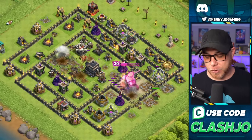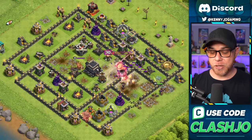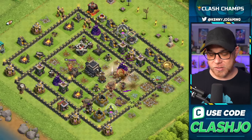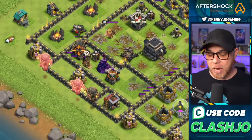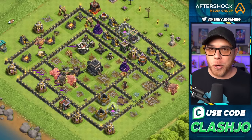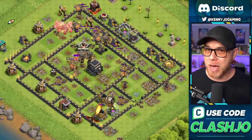The thing about the Rocket Balloon is that you do not need to drop all of them in one place. You can actually drop them throughout the base, like we're doing here, to pick off defenses — they'll basically rush in. On the left side, you'll see the difference between the normal balloon and the Rocket Balloon's speed. You can just trickle them in, maybe one or two at a time, to take out defenses and wreck opponents in multiplayer battles.